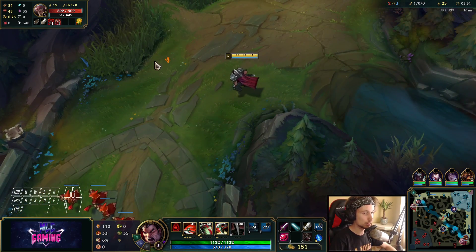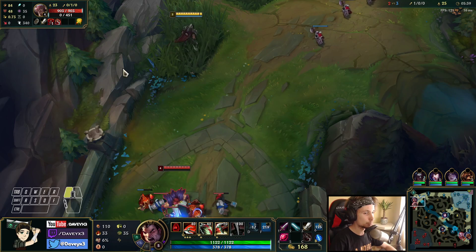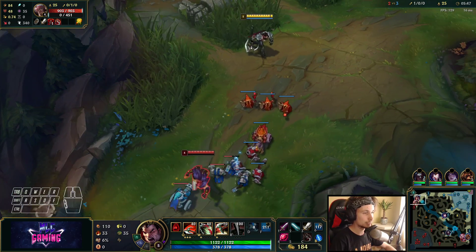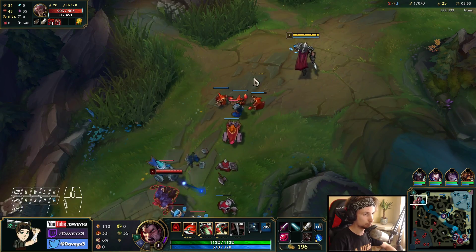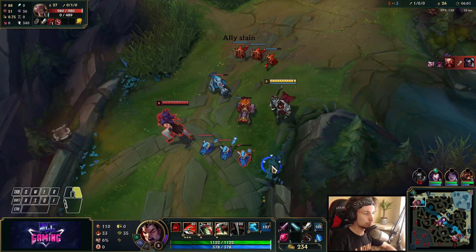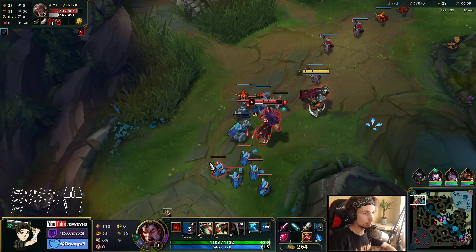I don't have a ward, so I have to back off — there's nothing much I can do, it's too risky. Unless we see Gregus on the map, only then can we do something. There's a fight happening around here — Gregus is there, okay that's really good to know. Hitting the full Q there, now we can all-in this guy right away.